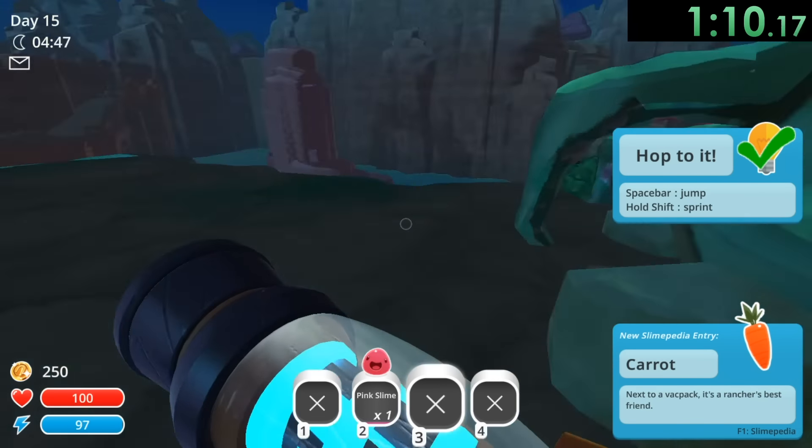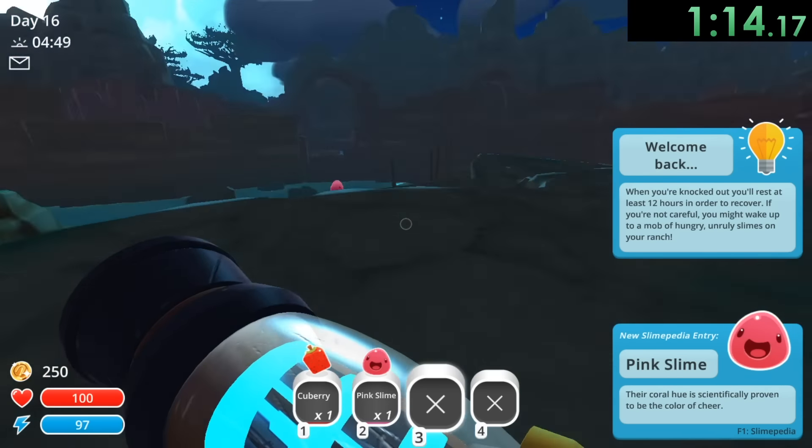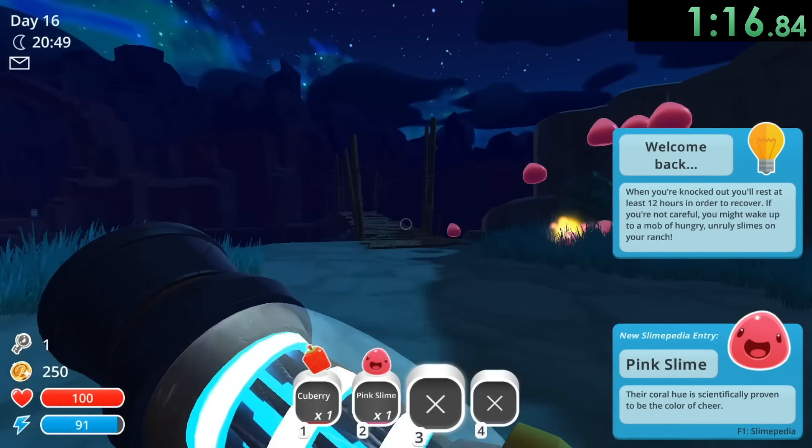So we're also going to platform up here because we do need a cube area for later. I'm going to platform right there, get one of these cube areas, and finally get our first key right there.